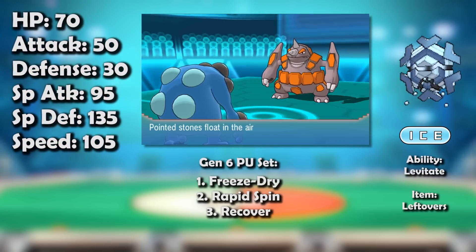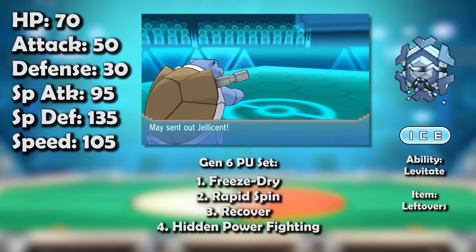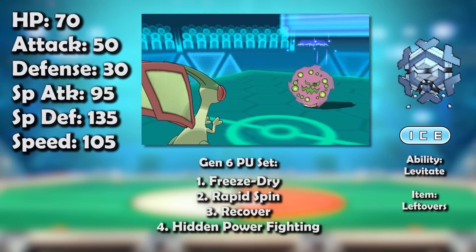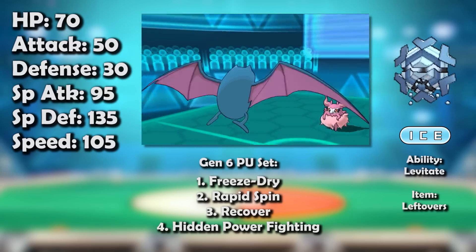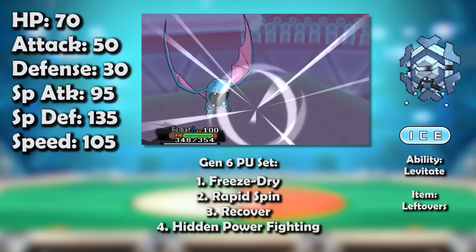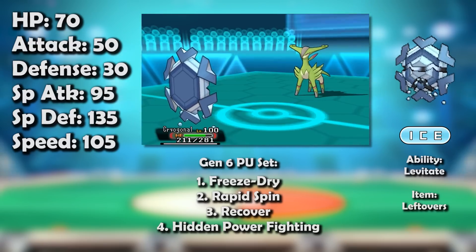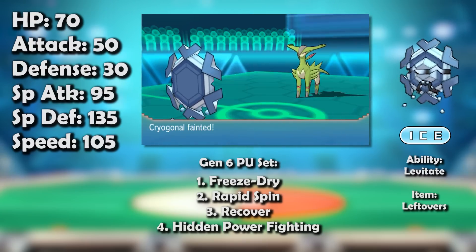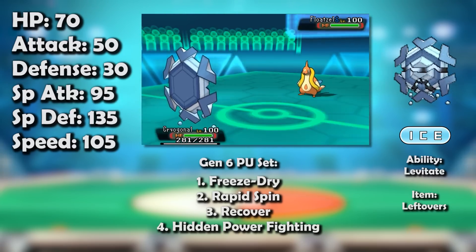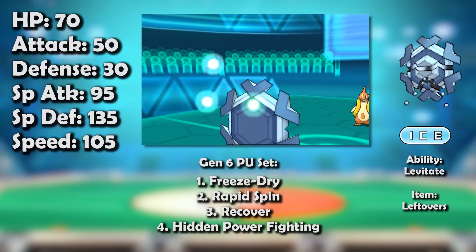Generation 6 helped with the overwhelming entry hazard barrage that had plagued Gen 5 by buffing Defog — suddenly Rapid Spin was no longer the only way to get rid of hazards. Sure, Defog got rid of your own hazards as well, but that was a worthwhile price for greater distribution and especially the fact that it couldn't be blocked by Ghost types. Eager to move away from the spin-ghost-pursuit triangle, the player base eschewed spinners for much of the generation, and Cryogonal was very much a victim — it couldn't even make an impact in NU.